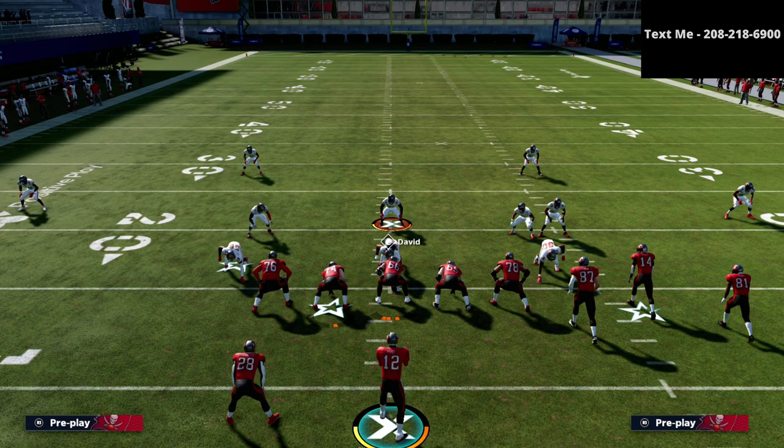That's the quarters coverage — one of the number one defenses used at the Madden Classic. If you want to get good at Madden 21, I want you to pick up the nickel 335 wide defensive guide. It's the best defense in Madden 21, been the best defense all year, and it's likely to carry over to Madden 22. You can get it in the description.